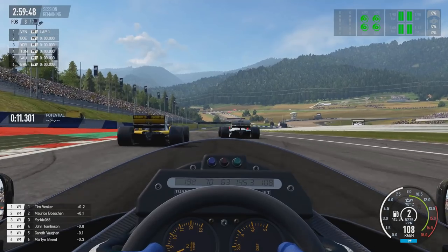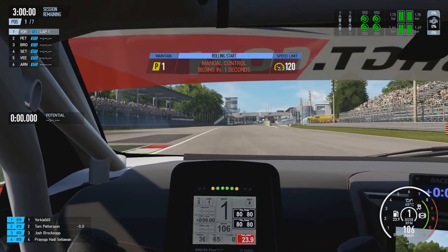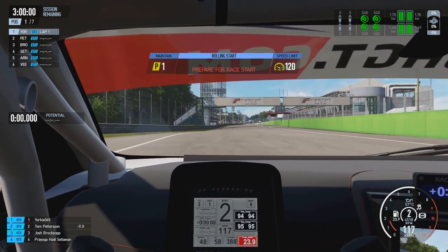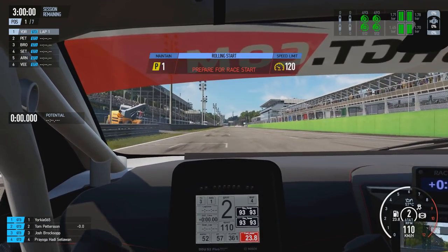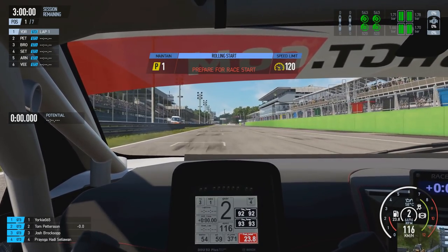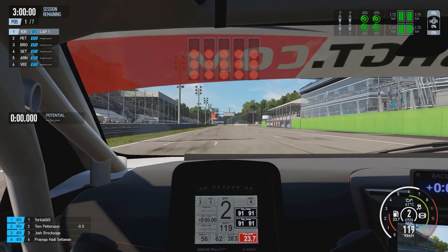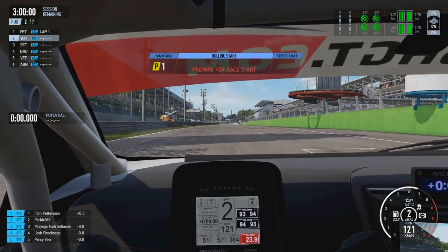You're going to have to modulate your braking input with this to make sure you maintain your speed and don't go above the 120 kilometres per hour limit — which I believe is 80 miles per hour. That is the limit of the rolling start. If you go above and break the speed limit, you will have a few seconds to get back down underneath it.